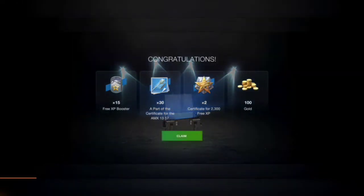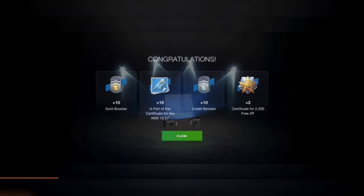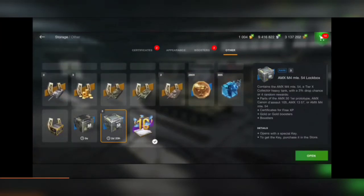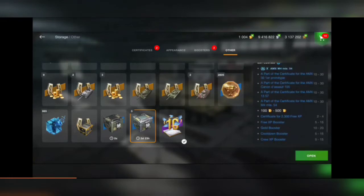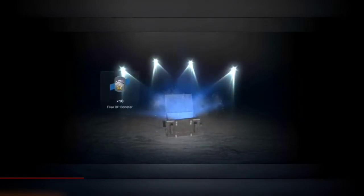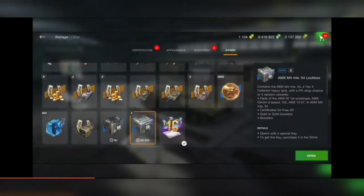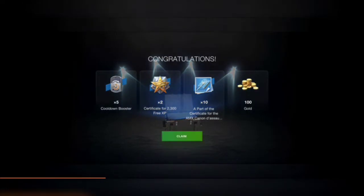I bought some keys and I'm opening seven boxes in this video. From the first openings I got parts for the AMX 13 57, gold boosters, credit boosters, and again an AMX 13 57 certificate part — we already have 40 parts now. Also got 3x XP, 100 gold, a certificate for another tank, 100 gold again, cooldown boosters, 3x XP, and more certificate parts.